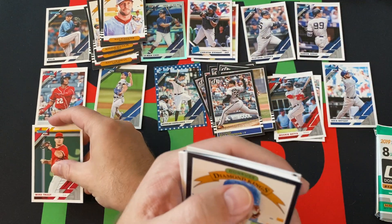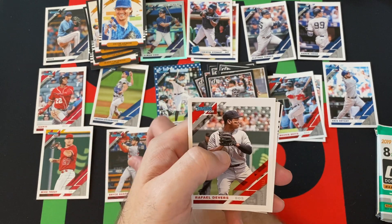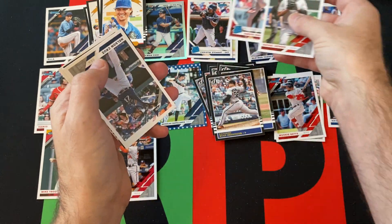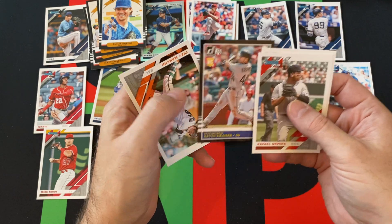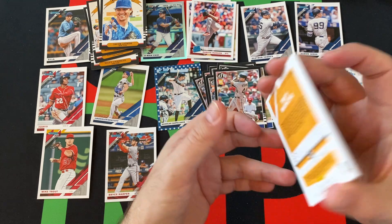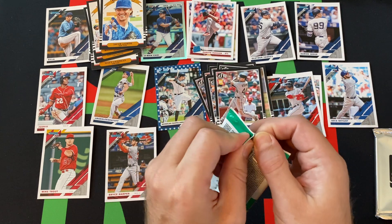This is Mike Trout though — take that. Jacob DeGrom Diamond Kings. Then we got Bryce Harper, Raphael Devers, Dakota Hudson rated rookie, Nelson Cruz, Kevin Kramer 85 rookie design, and Trey Mancini — who is back playing baseball after the colon cancer, so good to see him back.